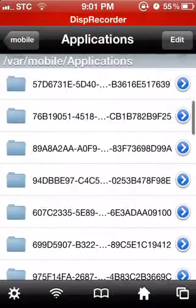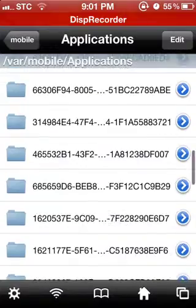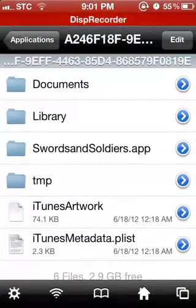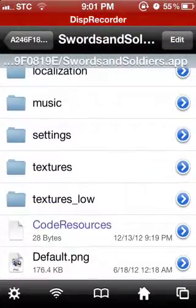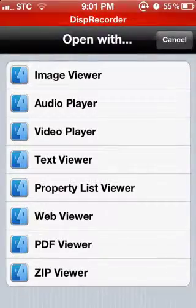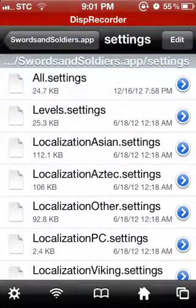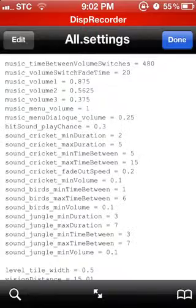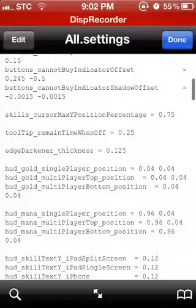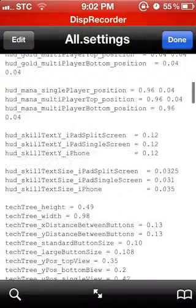You have to search for your game. I have no idea where yours is but I know where mine is. Click on it — Swords and Soldiers. Now go to settings, all settings, text viewer. You must view it as text so we can understand it.